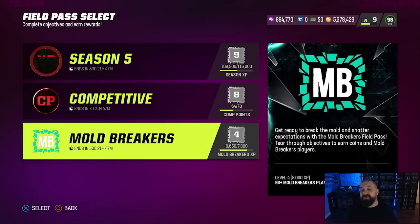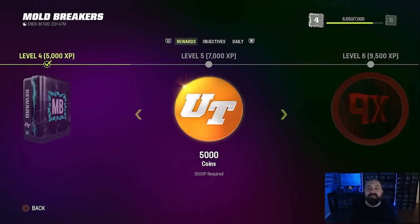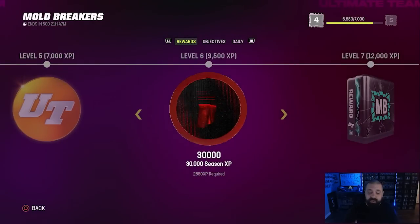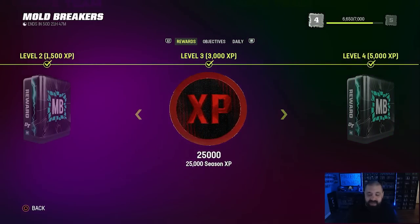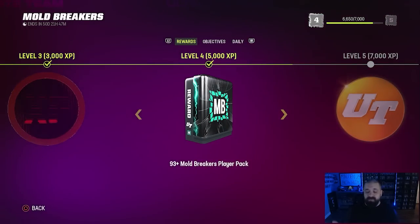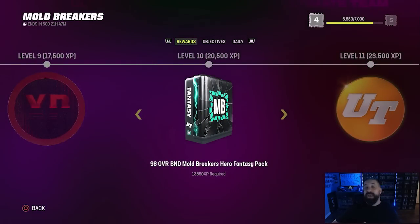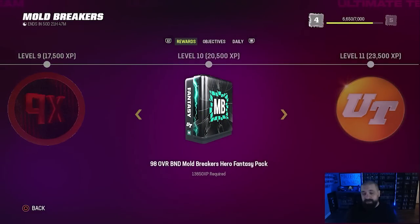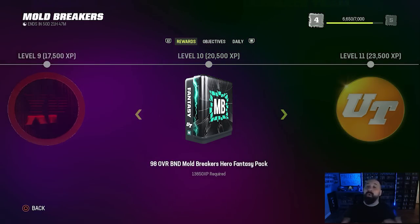The last field pass is the Mold Breakers field pass — not very exciting, to be honest. Part two is coming out this upcoming Thursday, but the good thing about this field pass is you can earn Season 5 XP: at level 3 you get 25K and at level 6 you get 30K, so this one helps you progress through the Season 5 field pass. There are also coin rewards, 93-plus packs, and two 98 overalls you can earn. The first is achievable right now at level 10 — you get a 98 overall hero of your choice. We put out a video a couple days ago going over the best 98s to choose from this pack.